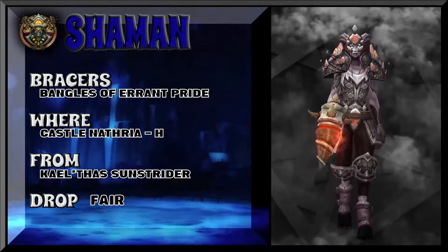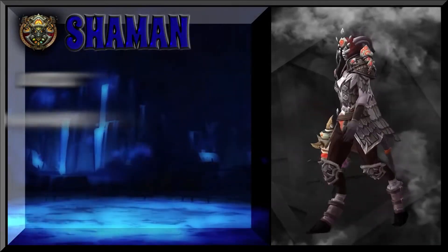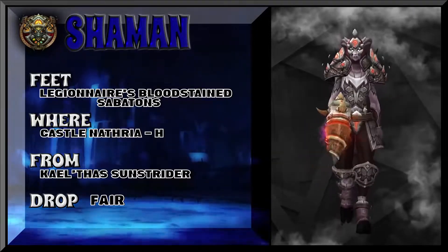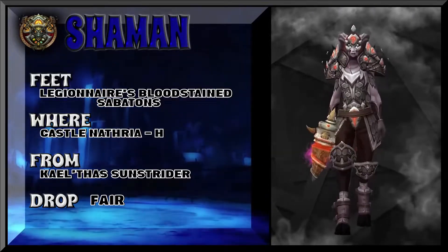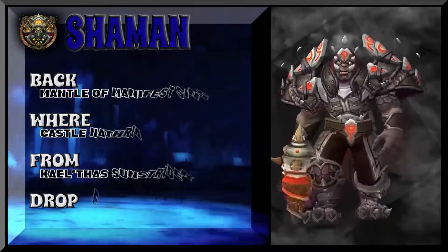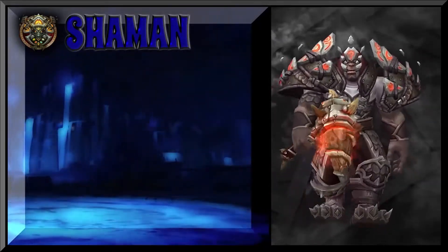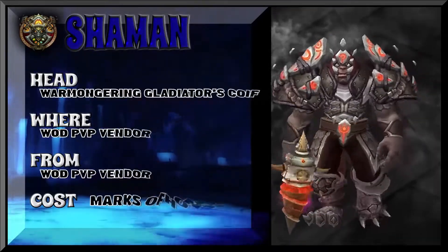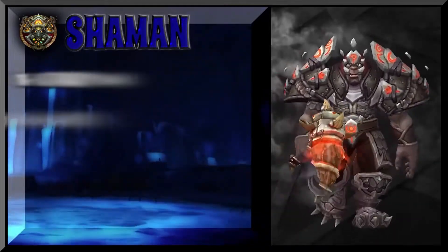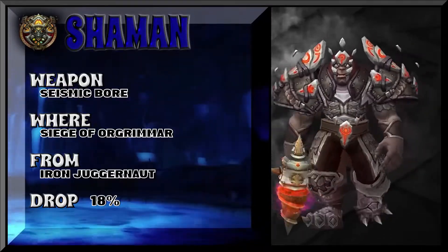The belt doesn't look so great here on a Dwarf Shaman, but that's more because of the add-on Mogit used to showcase it rather than how it would actually look in-game. The belt does appear crossed out — that's just how Mogit represents it. The feet are the Legionnaire's Blood-Stained Sabatons from Castle Nathria heroic, boss Kalthra Sunstrider. The cloak is also from Castle Nathria regular. The weapon is from Siege of Orgrimmar — Iron Juggernaut's Seismic Bore, with an 18% drop rate.